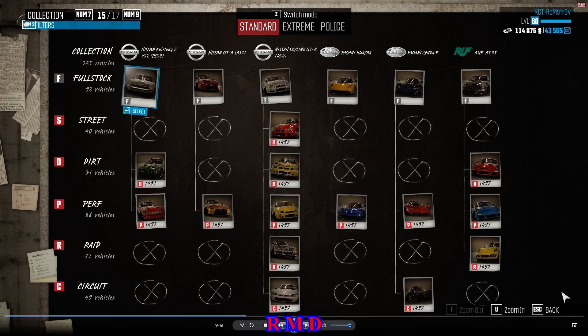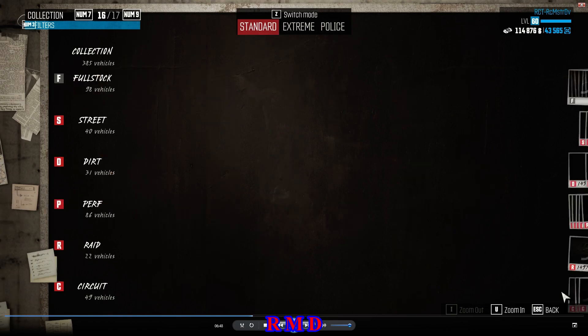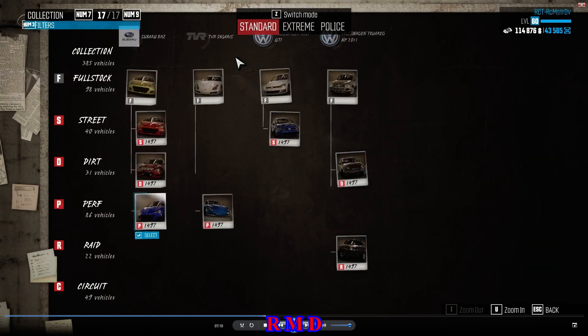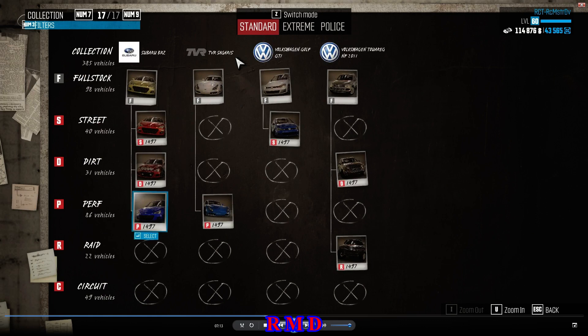Page 15: the Nissan Fairlady, the Nissan GTR R35, the Nissan Skyline GTR R34, the Pagani Huayra, the Pagani Zonda F, and the RRT35. Page number 16: the Ruff RT and the Ruff CTR3 — that's why I was driving that car. This is symbolic as well for another reason: I'm missing one here — the Ruff CTR3 Xfinity edition. At one point it was a community challenge, but at that point I was not in the game as a competitive player; I only bought the game after the Wild Run with the Summit and all. Just like the others — the Grand Cherokee — they were all at 1497.